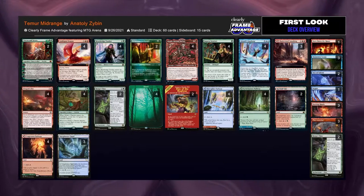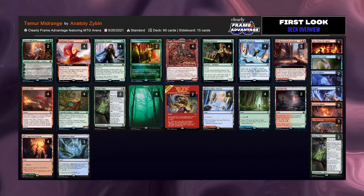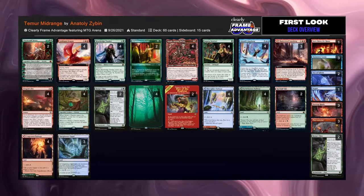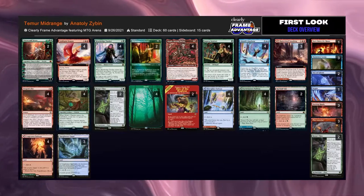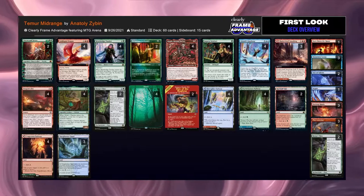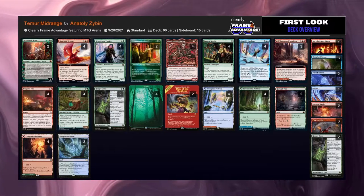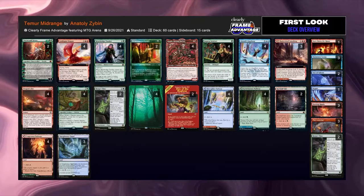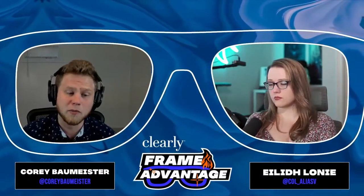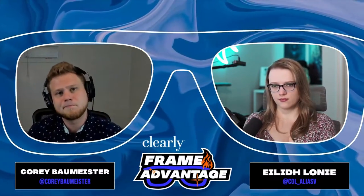Temur Midrange here — this is kind of what I thought was going to be the best deck to start off. You get to combine all the best cards: Azika's Chariot, Goldspan Dragon, and Alrund's Epiphany. Those are at least three of the top five cards in standard. You get to compile them into one deck, combining the extremely powerful Goldspan Dragon into Alrund's plays, plus the resiliency of Azika's Chariot and Renin Seven, and the acceleration of Jaspera Sentinel and Magda. A very well-rounded deck with counter spells post-board against control and removal against aggressive decks — two very clear, very good plans against the metagame.